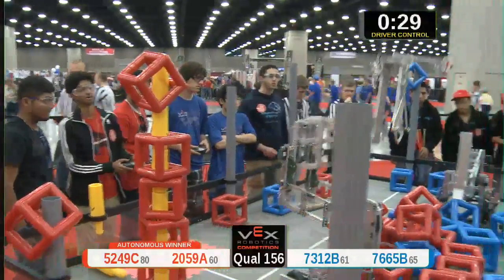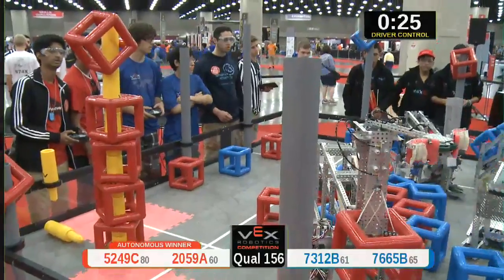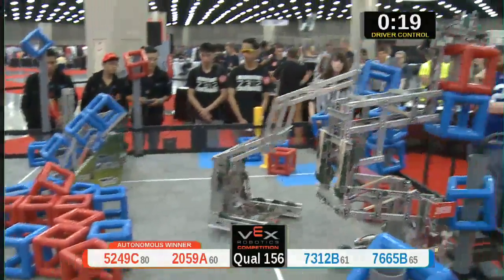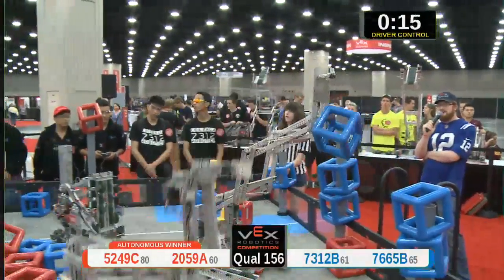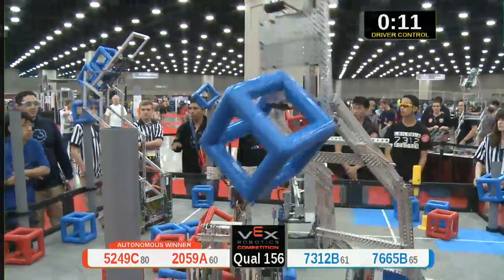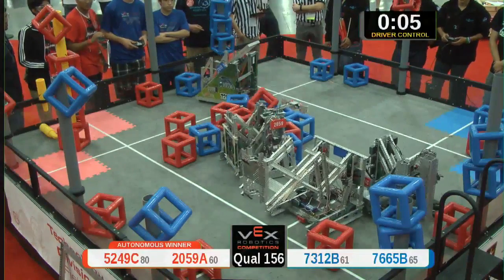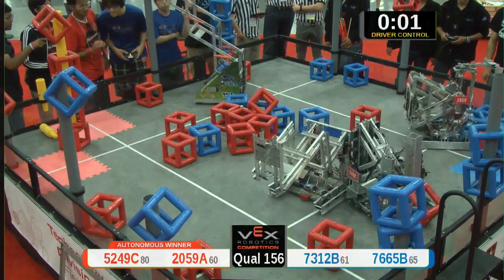We've got 30 seconds remaining in the match, still plenty of time for more scoring opportunities. All right, Blue Alliance — 7312-B with three more cubes in their possession, 2059-A placing one for Blue. Red has a commanding lead and they're going to try and even it out a little bit. You want to win, but you want to win close. About seven seconds remaining. Let's see what happens in the final seconds — three, two, one.